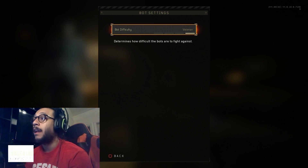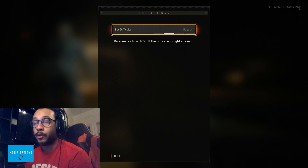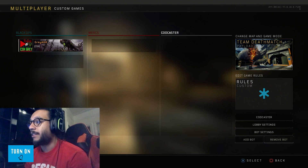Finally, for Bot settings, this is where you select the difficulty for your bots if you're going up against them. You can select Veteran, Hardened, Regular, or Recruit — with Recruit being the easiest.